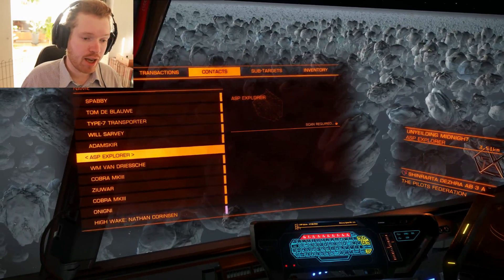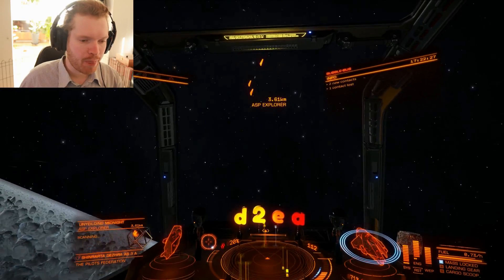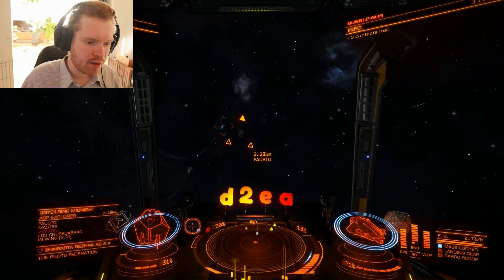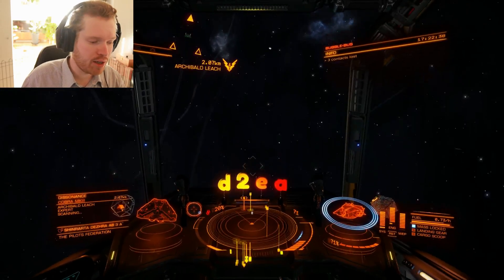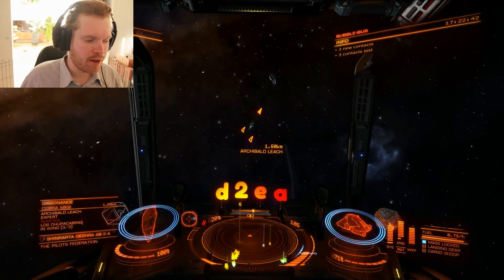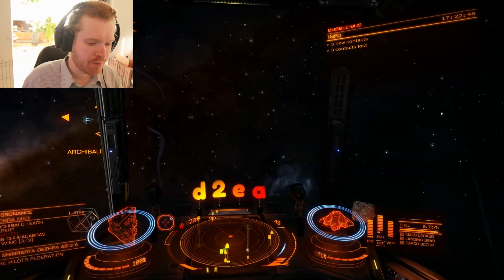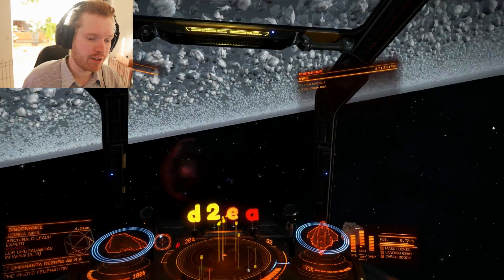Then we just go through the list — there's an Asp Explorer, and I know those can give some data as well, so let's try to scan him. This is pretty much just it. Of course you can do this if you're out here doing combat anyway. I'm just doing this in a ship without anything in my cargo hold, because then all the pirates won't really bother me, but you can do it in a combat ship and gather them as well.